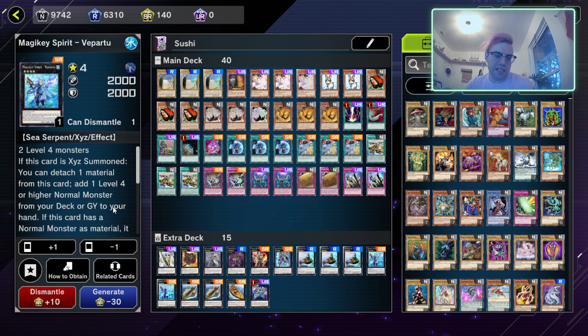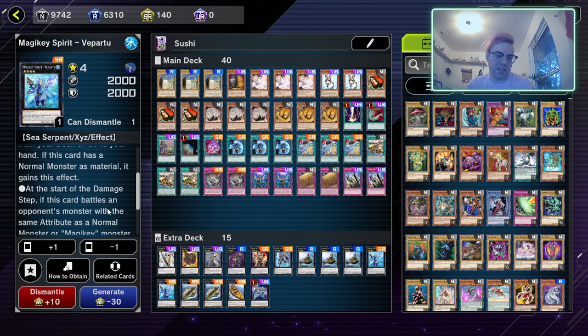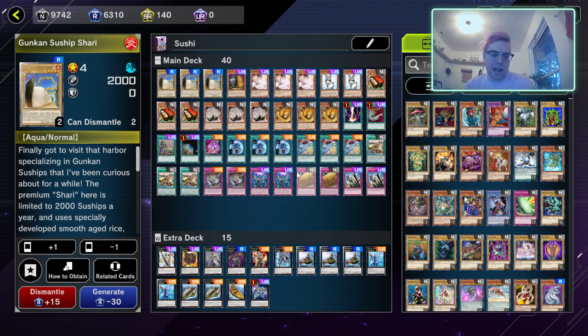Next we have Magic Key Spirit — Part Two. When this card is XYZ summoned you can detach a material to add a level 4 or higher normal monster from your deck or graveyard to your hand. If this card has a normal monster as material, at the start of the damage step, if it battles an opponent's monster with the same attribute as a normal monster or Magic Key monster in your graveyard, you can detach one material and your opponent must send that monster to the graveyard. So pretty much fire and water attributes are susceptible to that.